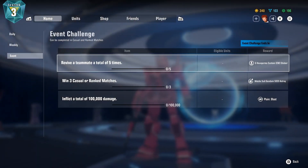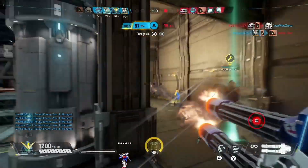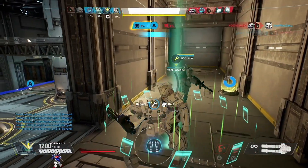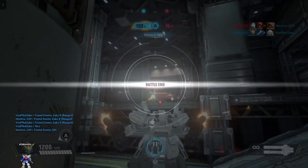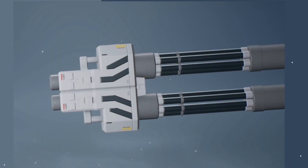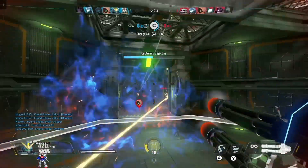Here are the three challenges for this week — you have a week to complete them. Starting off with the first item: to unlock the weapon skin you have to deal 100,000 damage. Once you complete that, you unlock the plain glass weapon skin. As you can see here, it's pretty cool — it matches the armor that you got from week one.